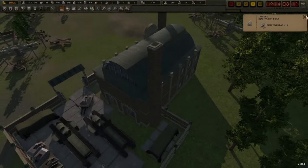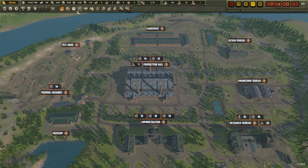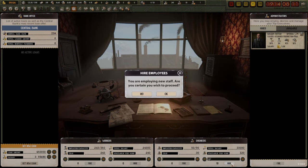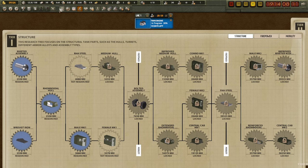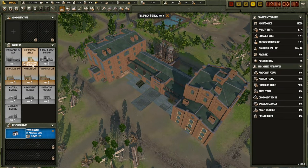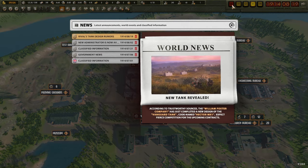We're definitely going to hire more engineers because our ergonomics office is built - we should be able to fit 10 more engineers on our research staff. But the ergonomics office wasn't actually finished, so now I've got 10 engineers that aren't working. There's still 19 days left. The structural lab, mobility lab and firepower lab were built - I should read the pop-ups rather than just assuming all the buildings got built. The William Forster tank has finished - the Hector Mark One. That will likely be part of our competition once the first contract comes up.